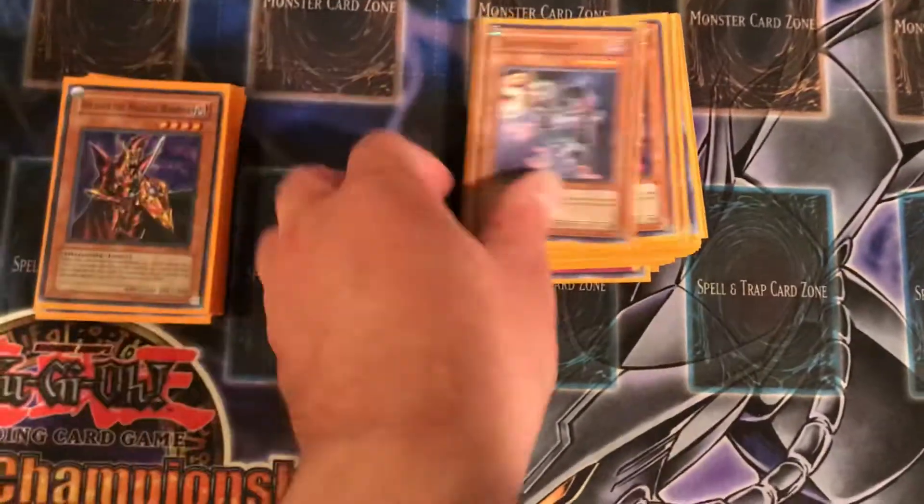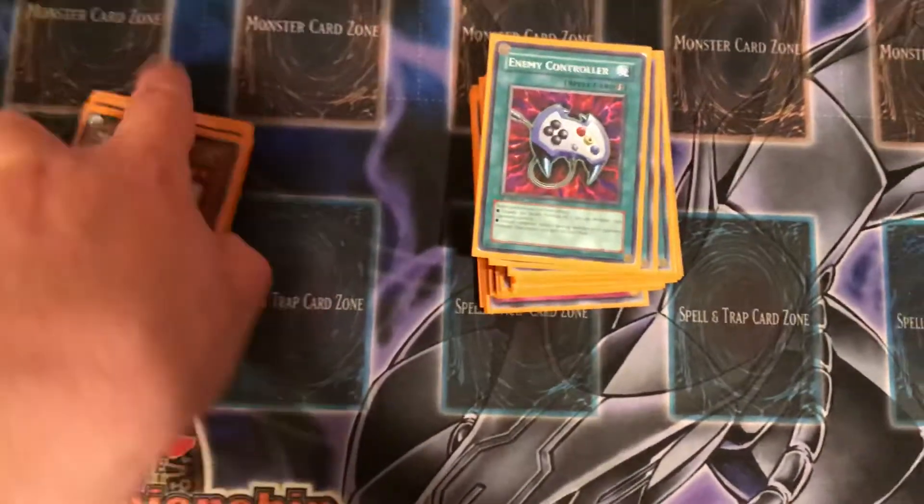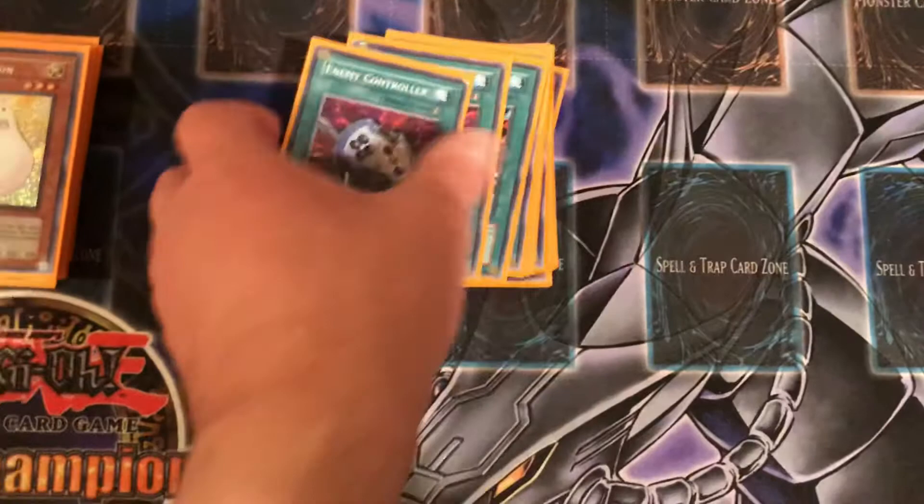Then you got one Breaker the Magical Warrior, one Snipe Hunter, one Morphing Jar, one Spirit Reaper, and one Marshmellon to wrap up the monsters.